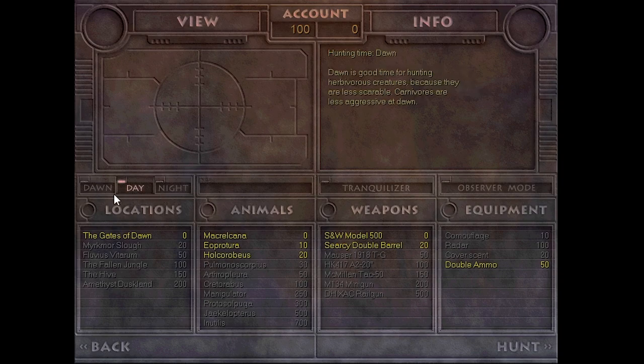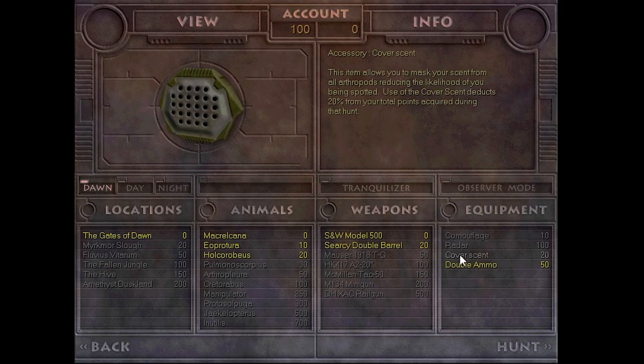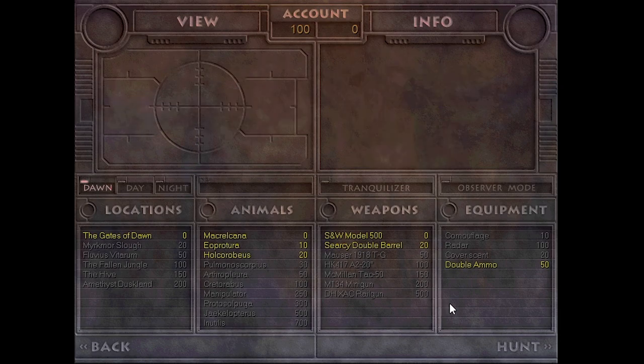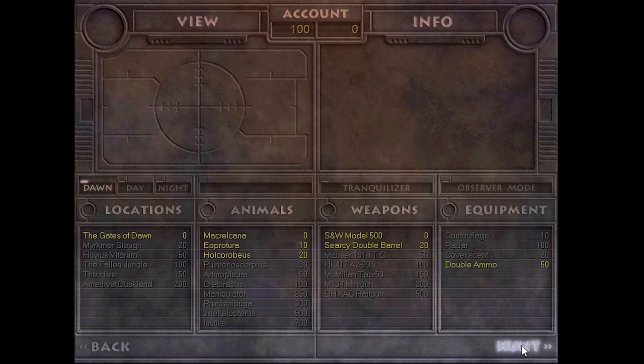One thing I may do is actually start a Dawn hunt. It says here that Dawn is a good time for hunting herbivorous creatures because they are less scarable, and carnivores are less aggressive at Dawn. I don't think we'll turn on Tranqs — there's no point lost, which is superb. So with that, let's hop into Mandibles and see what it has in store.